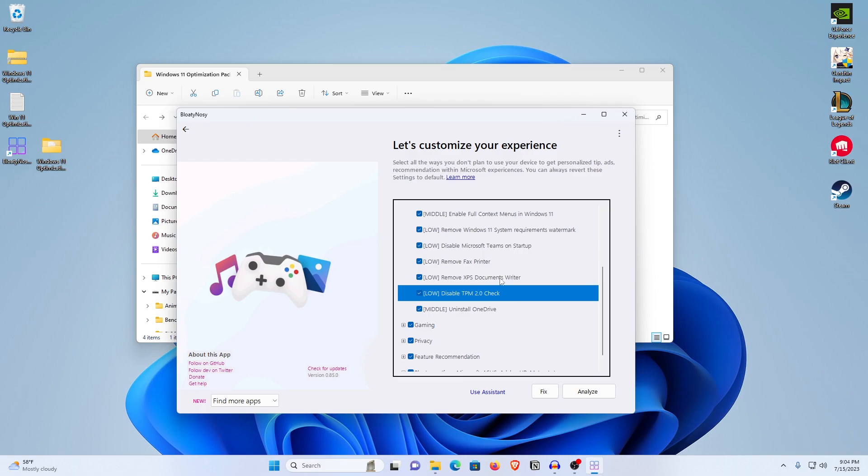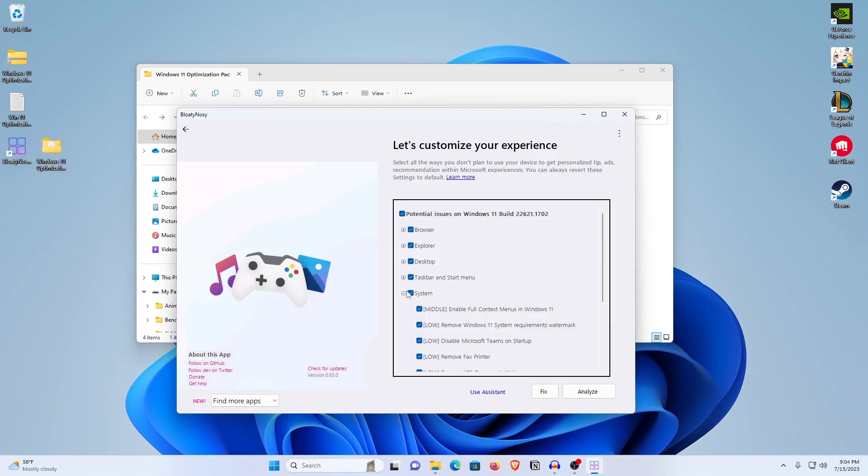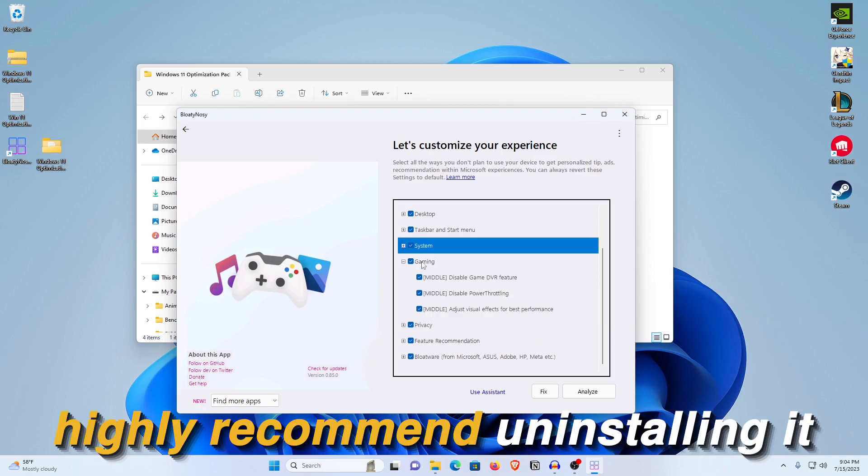It will also remove the fax printer, XPS Document Viewer, and disable the TPM 2.0 check. One of the most important options is it's going to uninstall OneDrive — I would highly recommend going ahead and uninstalling it right now.